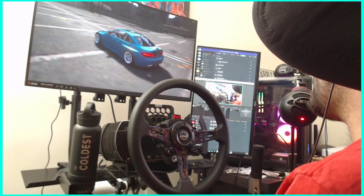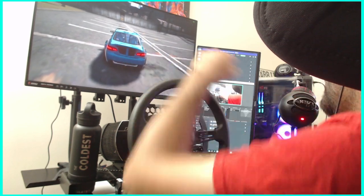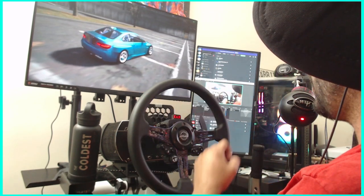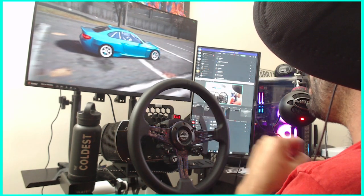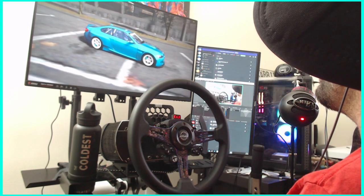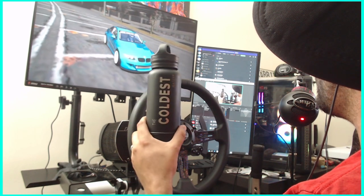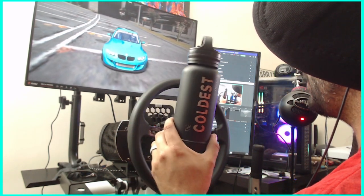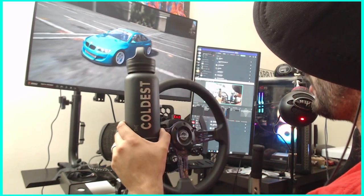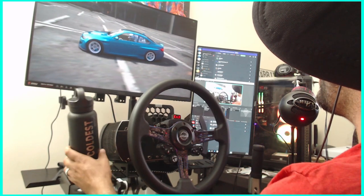Hello everybody, what's up and welcome back to the channel. I'm Evil Rabbit. We have an E92 2.0 VDC drift car here and we are on Need for Speed open world. We have shut down the streets — it's just me and this E92. Big shout out to Coldest Water for supporting the channel; they got a promotion going on, all the information is in the description box below. Let's rip the E92 and have a little fun.